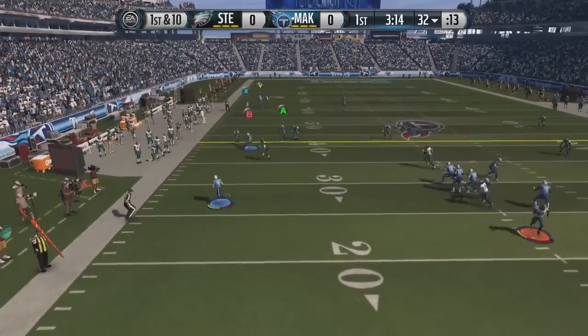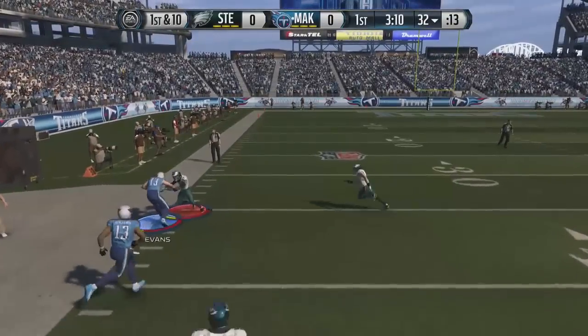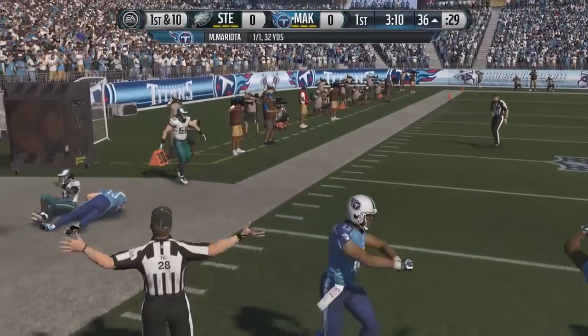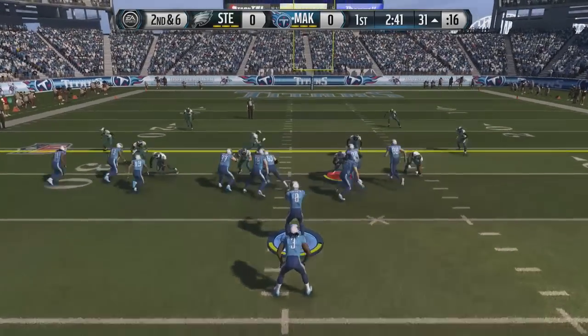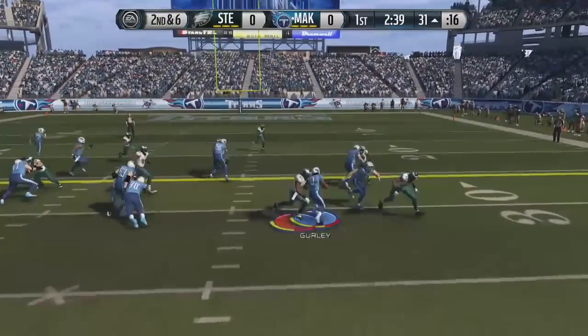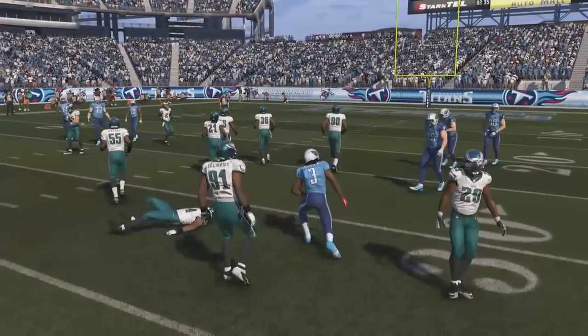We are going to go through the air here. Let's see if we can get someone open. We've got Mike Evans, sent him upfield on the reroute. We're getting the block, we're down the sidelines and getting all the way to the 36-yard line. Definitely a big fan of the playmaking feature that they did add into the game. I didn't use it enough early on in the year, but I'm definitely using it a lot now.